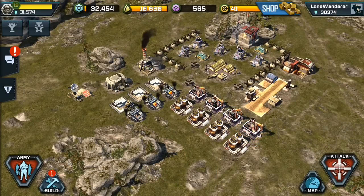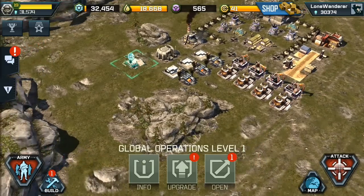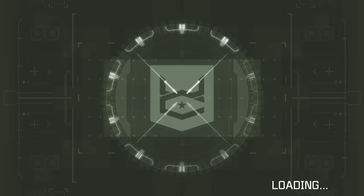What's up ladies and gentlemen, this is the Immortal Dr. Phil coming at you with a short tutorial on how forward operating bases work. You are only able to deploy a forward operating base if you have the Global Operations Center — mine is currently at level one.